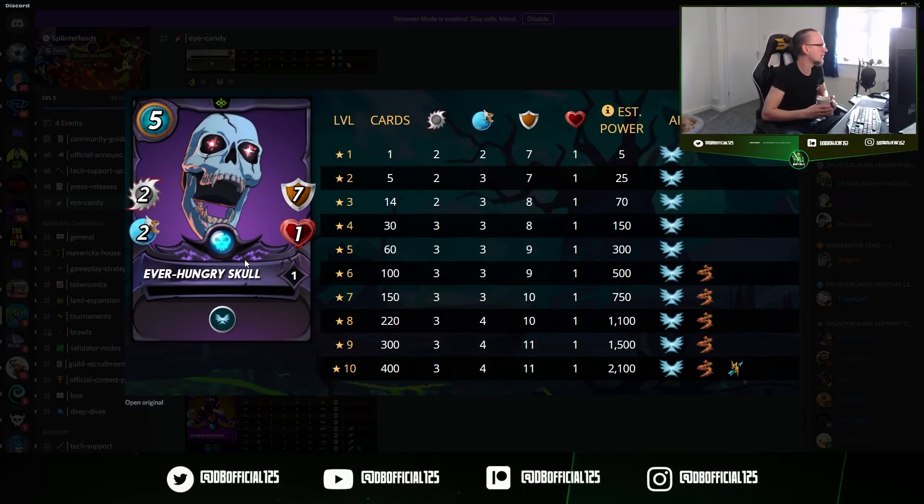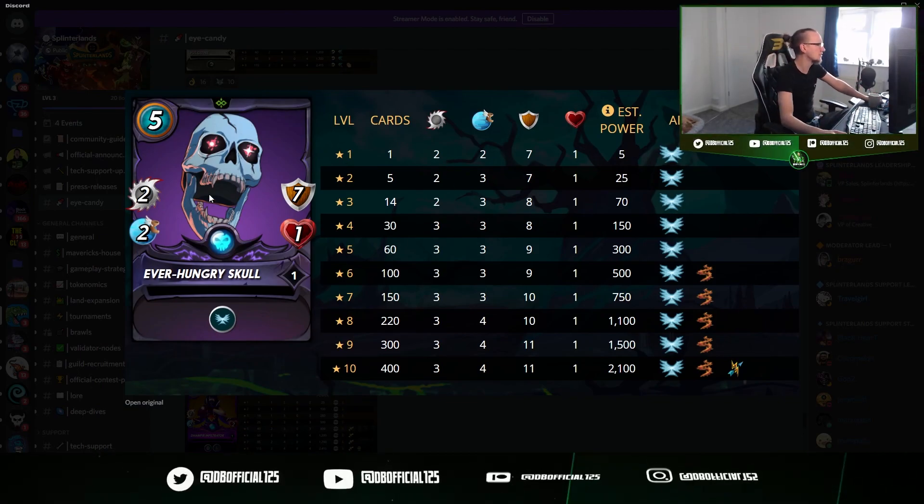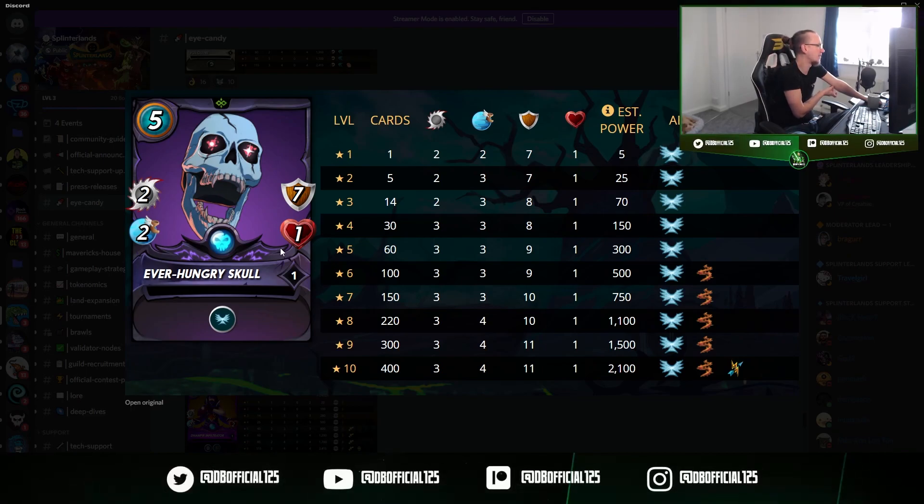Ever Hungry Skull is actually a common — I remember seeing this in the original eye candy. So for a common with two damage right at the back, that's absolutely great. It's got a huge amount of shield but it's incredibly vulnerable to magic, so you don't want to play this up against magic. Obviously it's a death card, so you could play it with Thaddeus who reduces magic — but still, you're going to get slapped by any magic card that hits you. You're really going to want to play this against something like life or fire where you can take advantage of this shield. It also has Thorns and Return Fire.